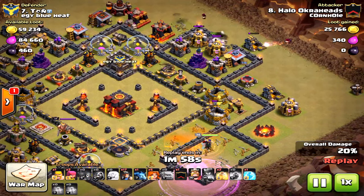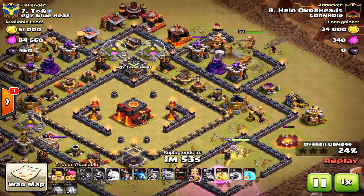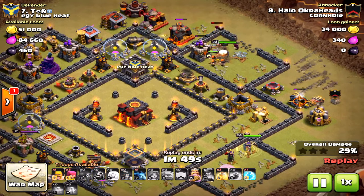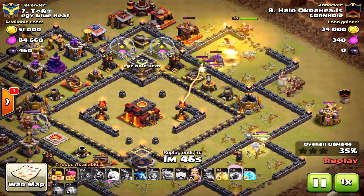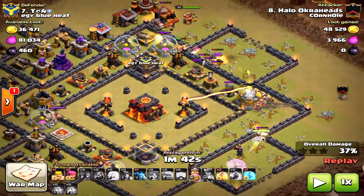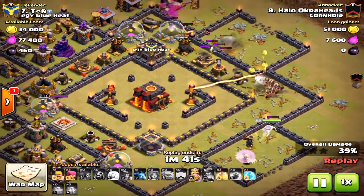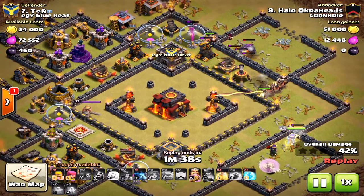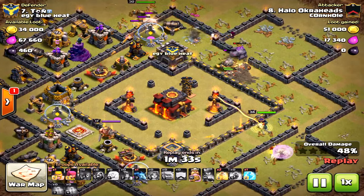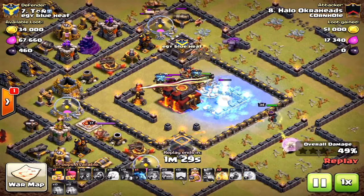Things are going okay; the funnel looks like it's going to be made. Dropping the valkyries here — I didn't bring a jump spell because I'm going to use the freeze for the single-target inferno in case it locks onto one of my heroes. Here come the miners. The miners will do nicely, but look — the king and the valkyries went to the outside, not good at all. At this point I was like no, the miners are not going to go to the core. But luckily there is a funnel; the wizards take out that air defense and the air defense, so now all my miners are going to the core.